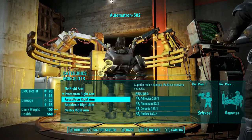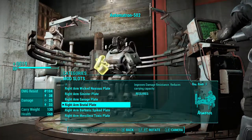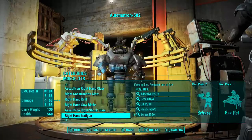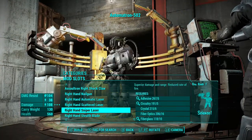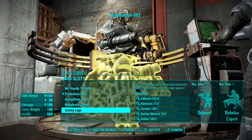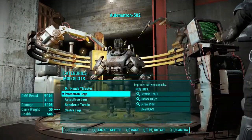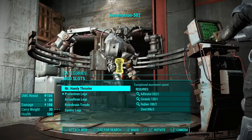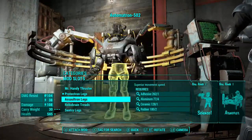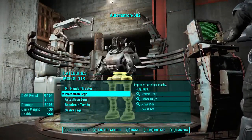Legs now. Ooh, that actually looks pretty badass, pretty sick. It's too big for a marksman though, isn't it? Mr. Handy thruster? Nah. That looks pretty cool. The other looks really awkward and weird. The Protectron legs kind of work. God, I should really livestream these so people can give their input. Century legs or Protectron? We'll stick with Protectron, I reckon.